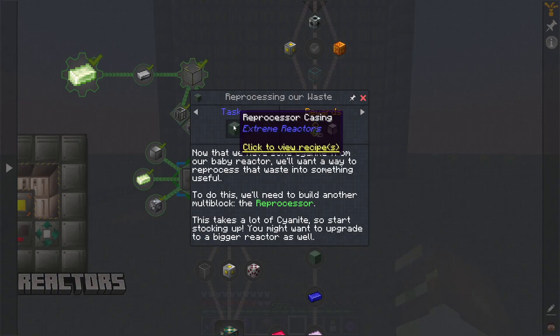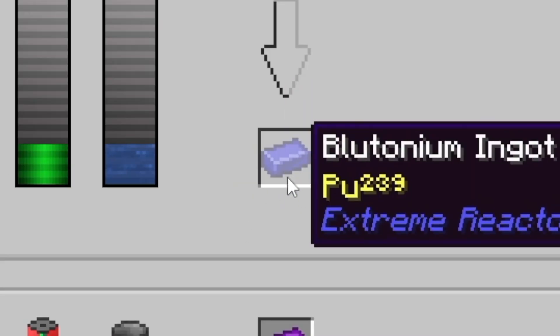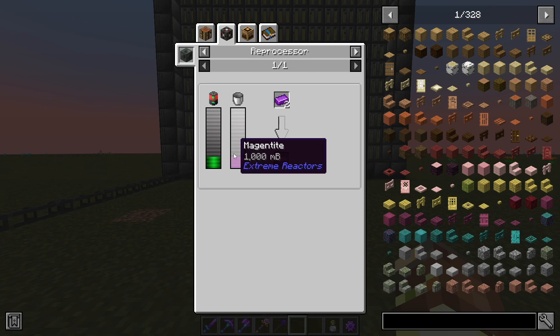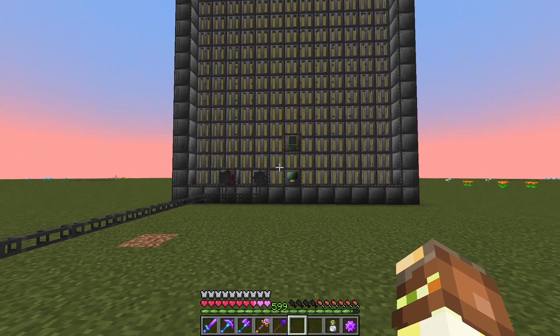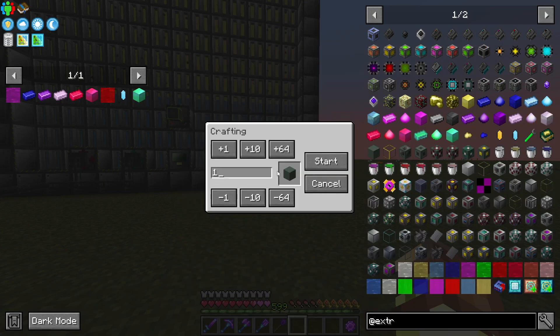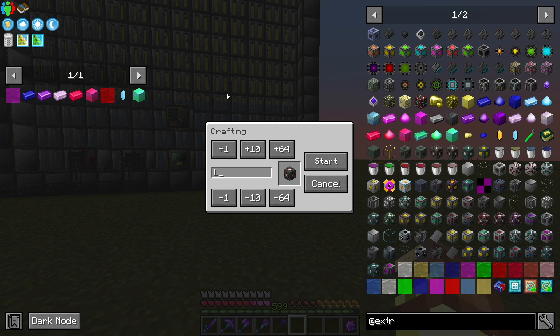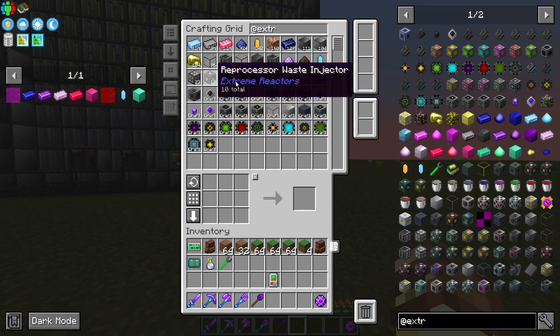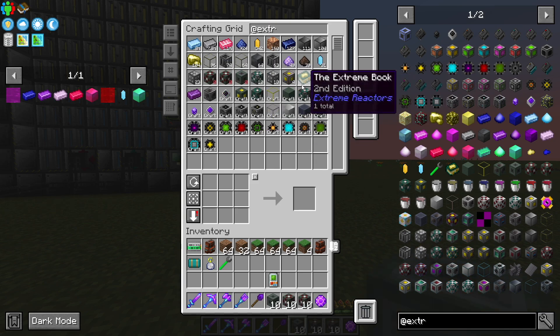Basically from here, we have to make something called the reprocessor. The reprocessor is basically how we can turn one resource into a different type. So then we turn the ludicrate into the ridiculite, but we have to have a different fluid in here as well. So we're going to need a bunch of these fluidizers and a bunch of the reprocessors, which is where this setup gets a little bit bulky and a little bit unmanageable if you're not really organized with it.